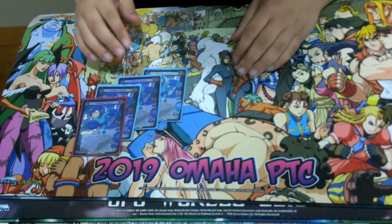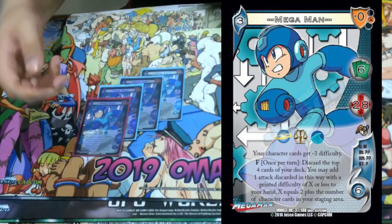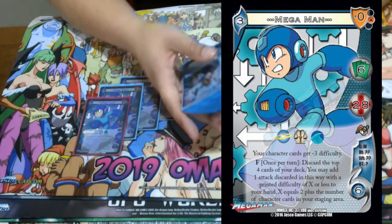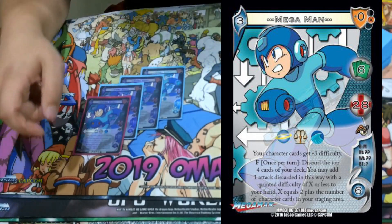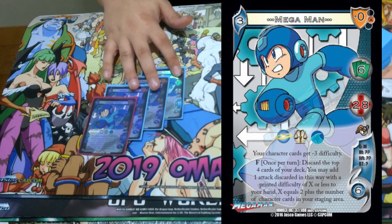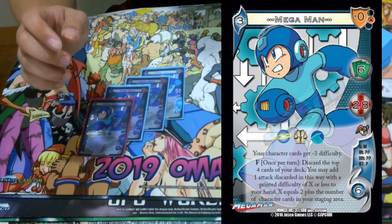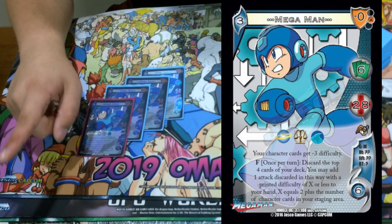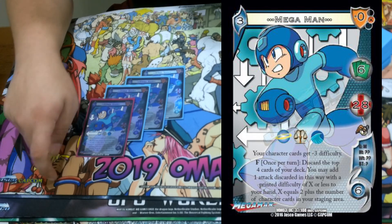Mega Man 3 is a good Order character. We're playing Order obviously. He has 2 abilities. First one's a Static: your character cards get minus 3 difficulty, so these are 0-diff foundations you just stack for free. Then his other ability is Form: once per turn, discard the top 4 cards in your deck. You may add 1 attack discarded this way with a printed difficulty of X or less to your hand. X equals 2 plus the number of characters in your staging area, so it's 3, 4, 5, 6.